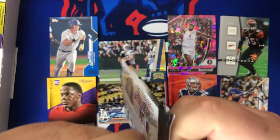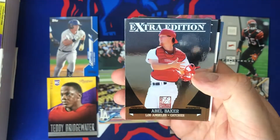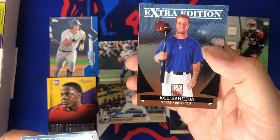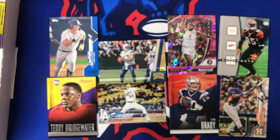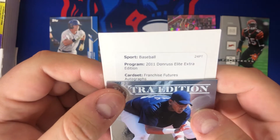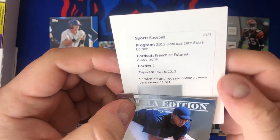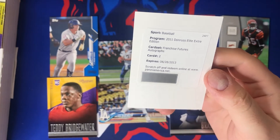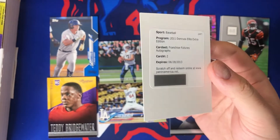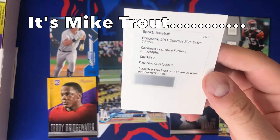Let's get into 2011 Donruss Elite Extra Edition. I have a redemption from 2011 — this is gonna hurt if it's a good one. Let's slow roll it. It's baseball — Franchise Futures autographs, expires 2013. They forgot to put the player on the card. Card number two — I guess I have to look up who card number two is in the set and I'll insert an edit on who this is. Wow, that's the most anti-climactic thing that's ever happened on my channel.